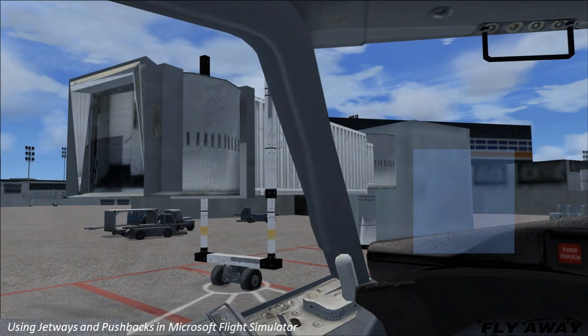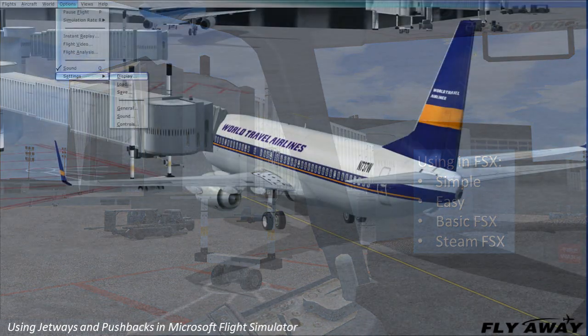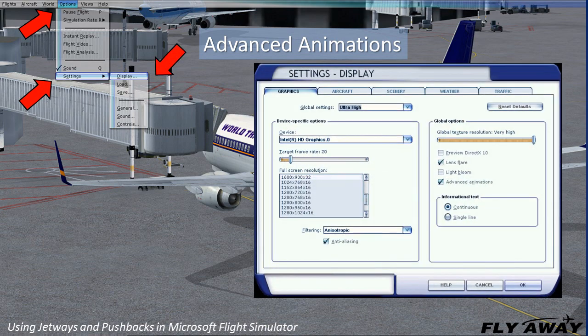Their use in Microsoft Flight Simulator is simple and easy. They work in the Basic and Steam versions. Make sure your advanced animations are engaged. On the top-line menu, click on Options, then Settings, then Display. Click the box next to Advanced Animations, then click OK to save your settings.